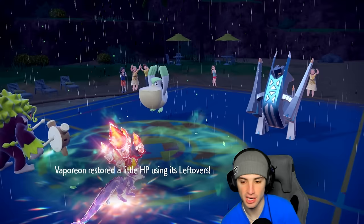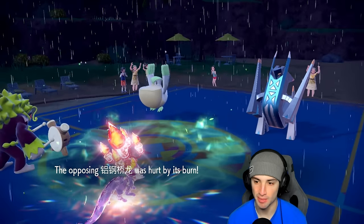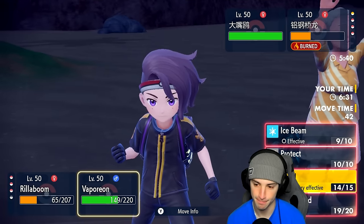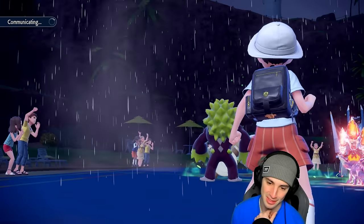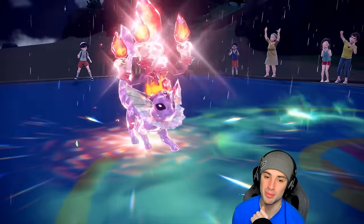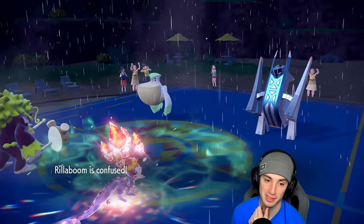From here I'm just going to Grassy Glide to get rid of a Focus Sash if they have it, and Protect my Vaporeon to get back a ton of HP. Grassy Glide and Protect. I think we would have been sitting really good without the confusion. Nice little Protect on our end. Hopefully Pelipper is not Protecting — I have a feeling I'm going to lose another turn to confusion.